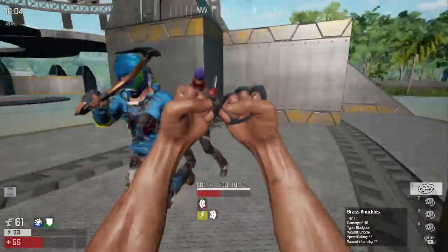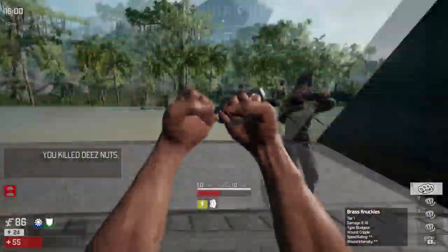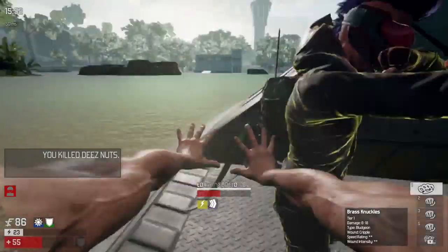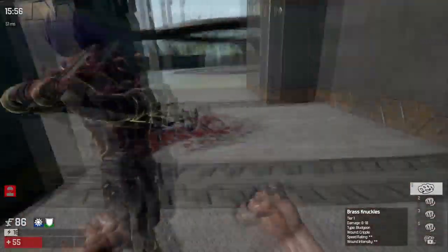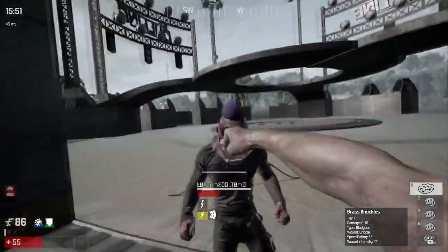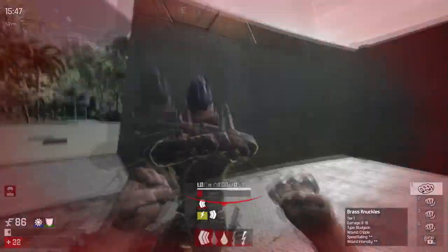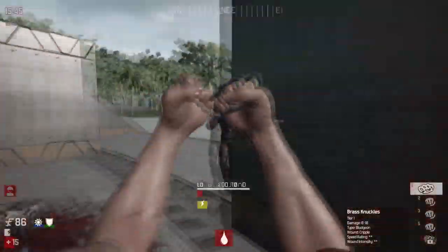Your main goal is turning the island into a fight club with you being the gym leader. This means you should go as aggressive as possible after you've got your brass knuckles, so be on the lookout for any contestant wanting to get jumped. Your almost certain superior damage when having your brass knuckles early will give you the advantage to kill almost everyone and everything in your way.